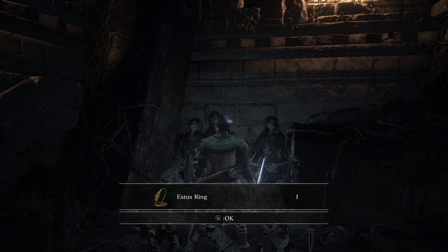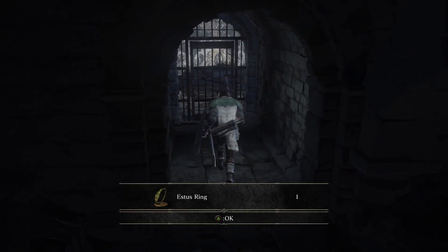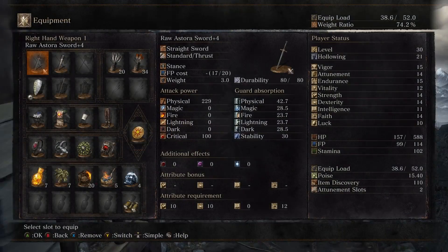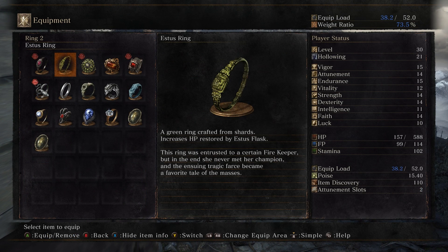The Estus Ring, when you equip it, will give you 20% more healing from your Estus Flask as long as you have it equipped. Keep in mind this does not impact your Ashen Estus Flask, only your regular Estus Flask. There is an Ashen Estus Ring, but that doesn't get picked up until much, much later.